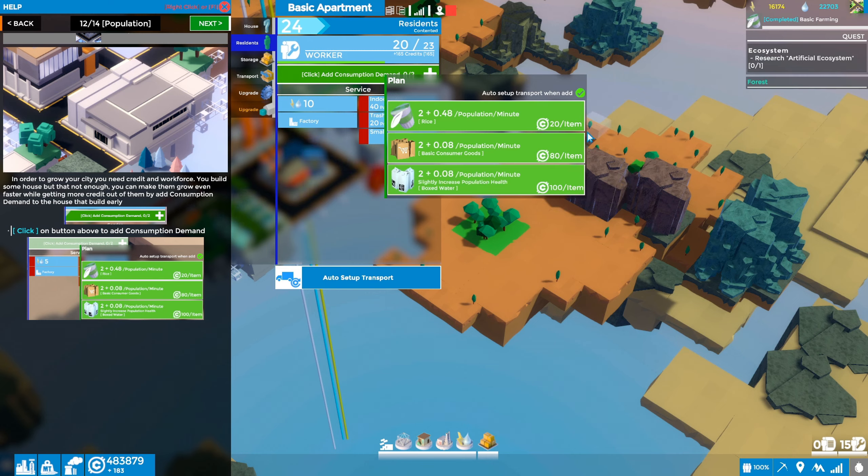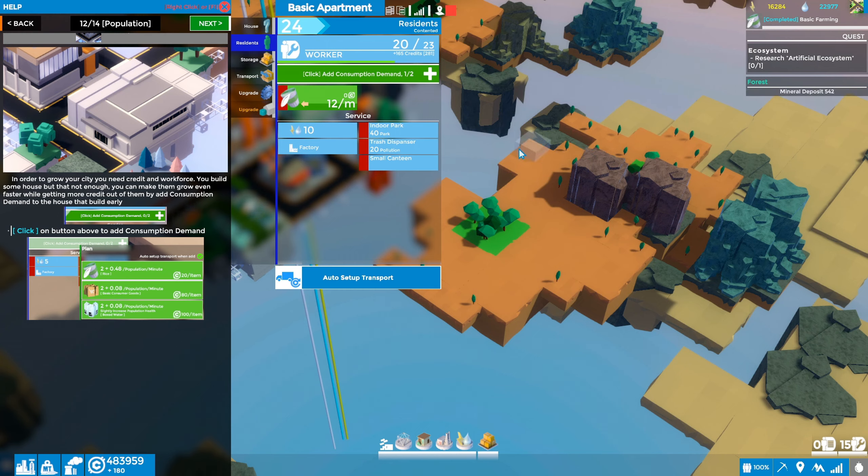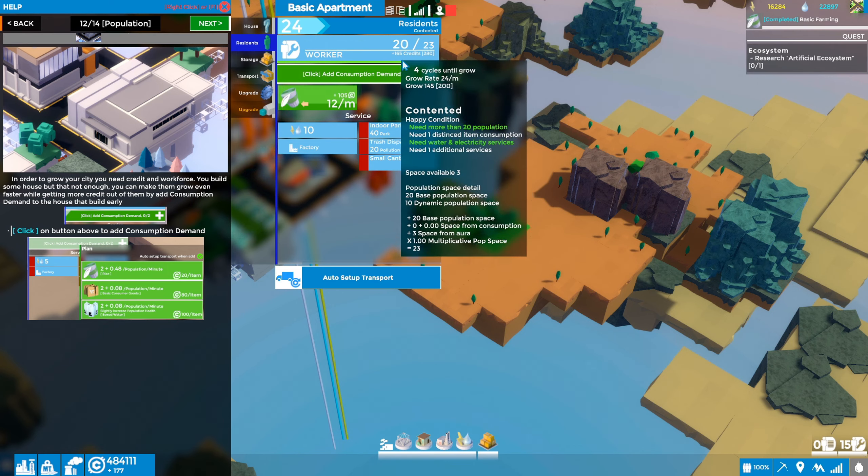We'll get 20 coins per item if we add rice. The two plus 0.48 per minute — I'm guessing that's going to increase our population by two immediately and then increase the growth rate. We do have rice, so let's click it. Boom. Okay — 12 minutes, 106 credits, or 12 per minute at 106 credits per minute, so that should increase our income. And there's a little progress bar moving along.